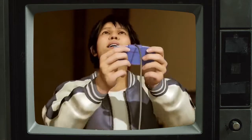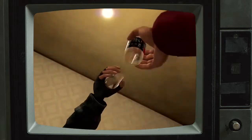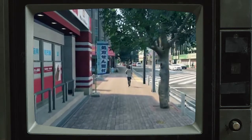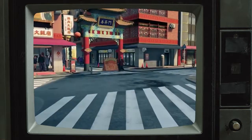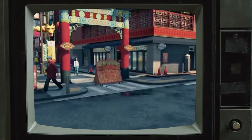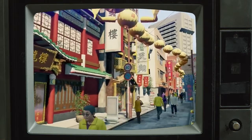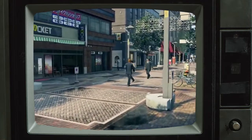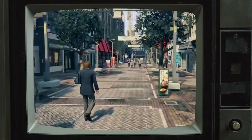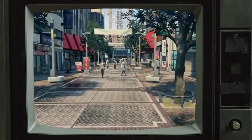Good morning, my name is Clint, and today we will be discussing how the Yakuza series reusing assets is actually a good thing. When you boot up Yakuza Like a Dragon, you find yourself in the beautiful and dense open world of Yokohama Ijinsho, a comparatively small yet richly detailed open world. Yokohama is home to basically everything you'd expect from a bustling Japanese city, littered with locations that are both important and unimportant to Yakuza Like a Dragon's story and its gameplay.